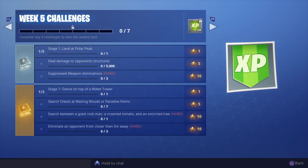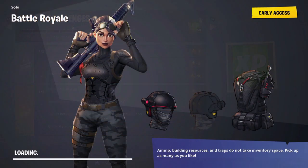Yo, what is going on guys? Sam here and welcome back to a brand new video. Week 5 challenges for Season 7 are officially out for Fortnite, and they've finally brought back challenges where you have to find a secret battle star in every single location across the weeks.